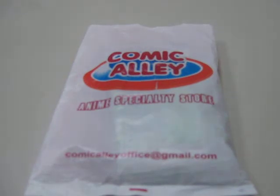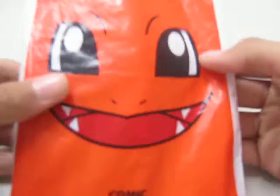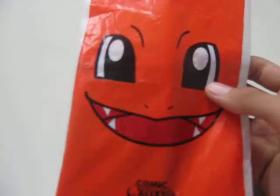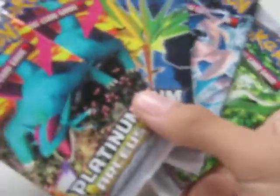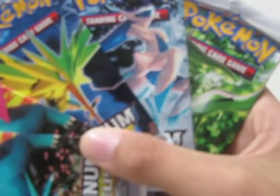Hey YouTube, this is DialgaRoxful and I just came back from Comic Alley, my specialty store where I buy Pokemon cards. It has a cool plastic Charmander background. I bought 5 booster packs of Platinum Arceus: 2 Salamence, Zapdos, Arceus Water Type, and Arceus Grass Type.